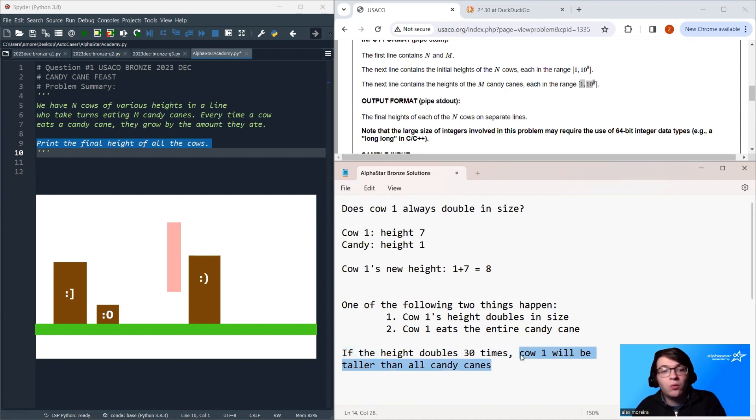Why is that important? If cow 1 is taller than all of the candy canes, then we know that cow 1 is actually going to eat the entirety of every single candy cane. So we don't actually need to loop over all of the cows. If cow 1 eats the entirety of the candy cane, we only need to increase the height of cow 1 and move on — none of the other cows' heights will change because there's no candy cane left. So there are at most 30 times in our simulation where we have to look at cows that aren't cow 1.